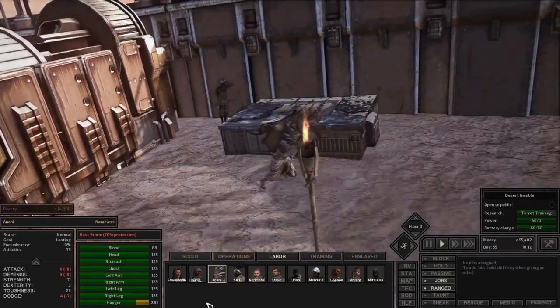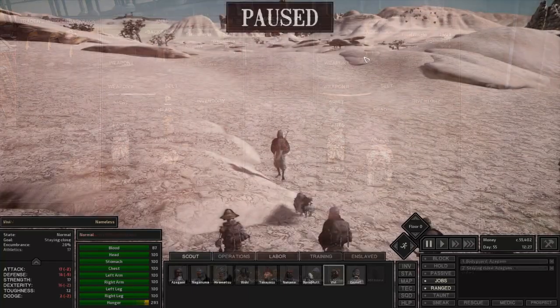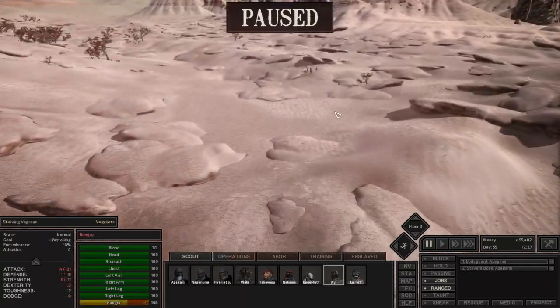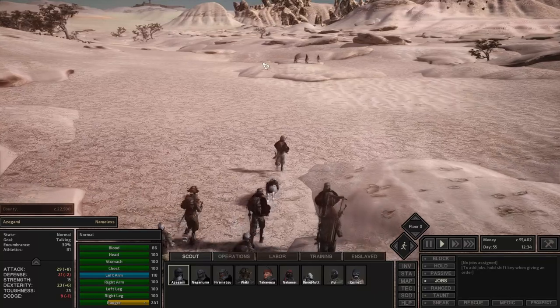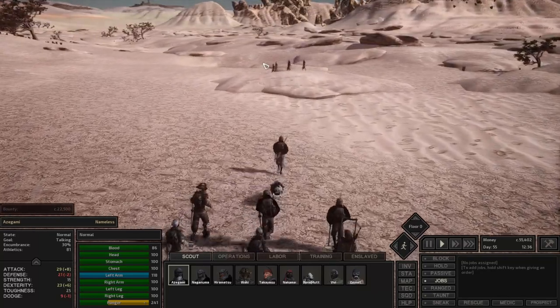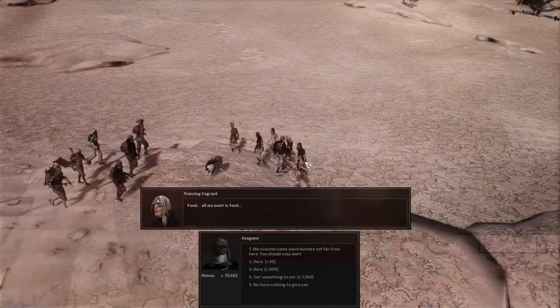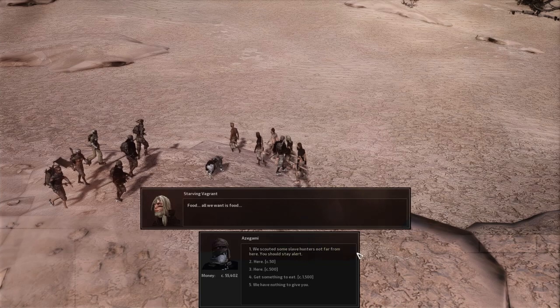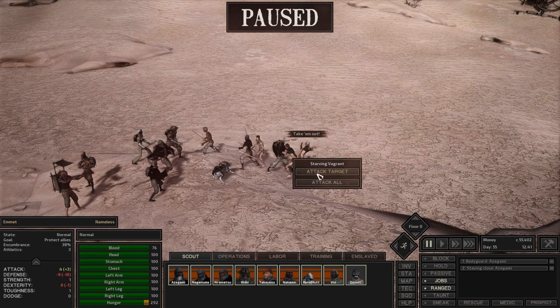A starving vagrant who is hungry — let's go have a conversation. See if we can convince them to join us, or we'll give them 50 bucks and they can move along. It's always nice if there's an opportunity to have them join. Why starve in the desert? All we want is food. We did scout some slave hunters — you should stay alert. You're the one who would be wise to stay alert.